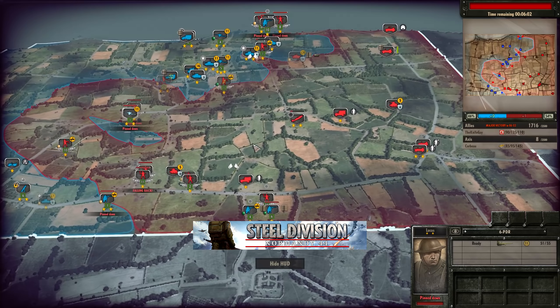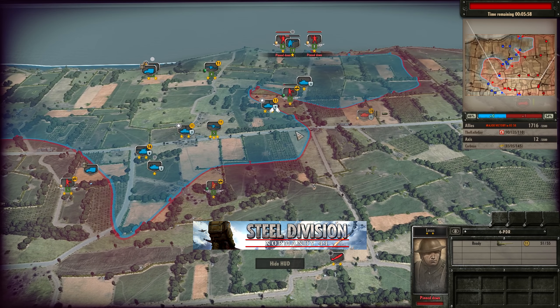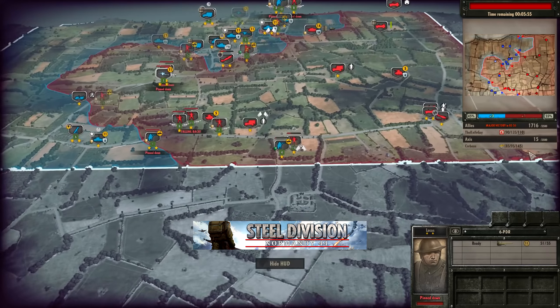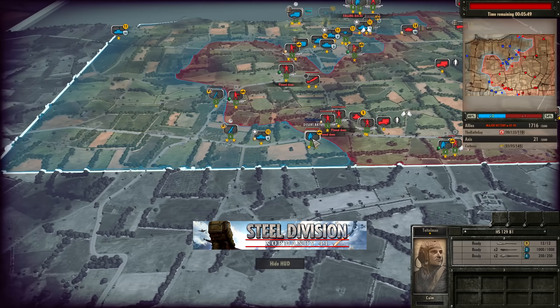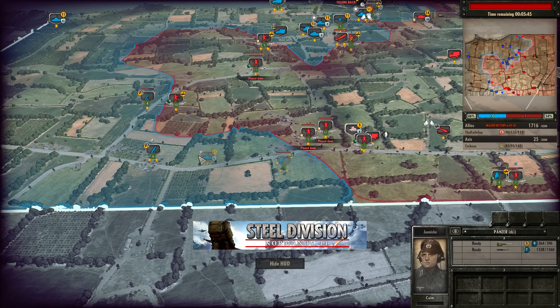Finally, a plus one on the board for Corbo — his extra income is certainly starting to pay off. The HS129 is going to come in to try and deal with the Abit de Chantry. Once that's down, the L6 can zoom up the road and try to find more space. But it really depends whether the HS129 gets the kill — and it certainly does. One-star Veterancy going to make sure it's very accurate.